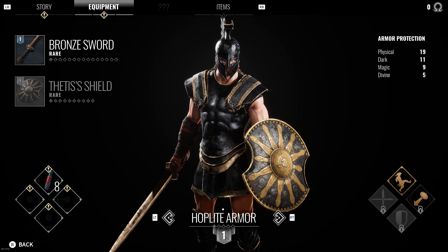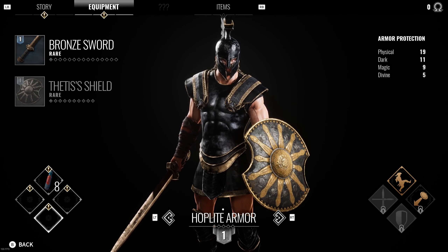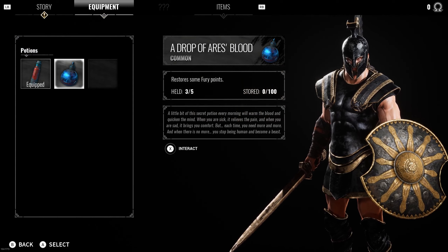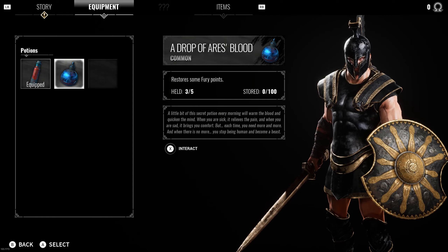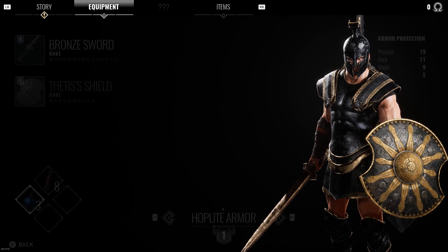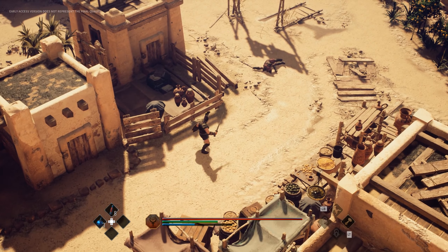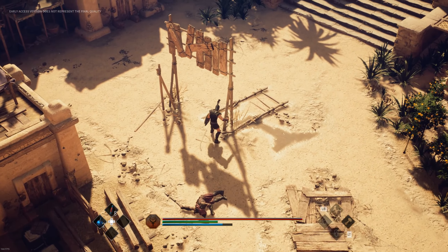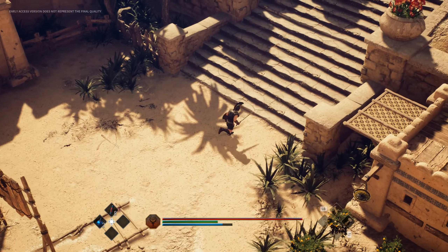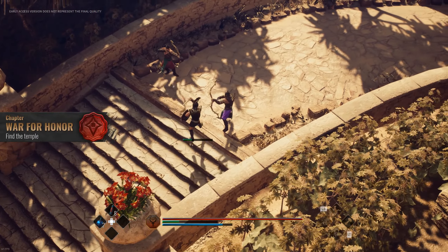We got some basic introductions. Let's quickly get to the controls. We got our basic attack, strong attack, we even got running attacks which are pretty cool. We obviously got dodge roll, small dodges. We also got special attacks. We got the possibility to show where we have to go — I quickly started this before to get a hang on the controls. Obviously, a target lock.